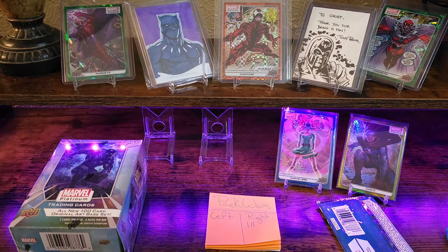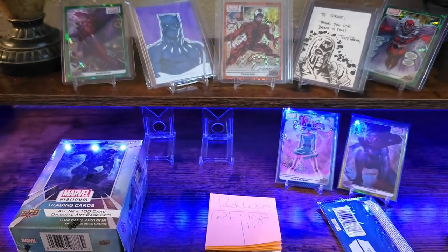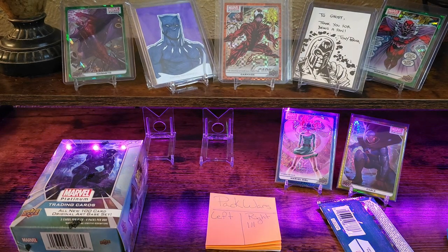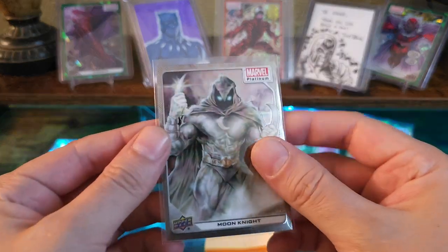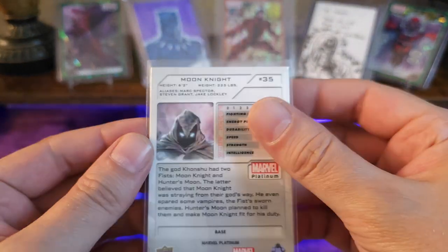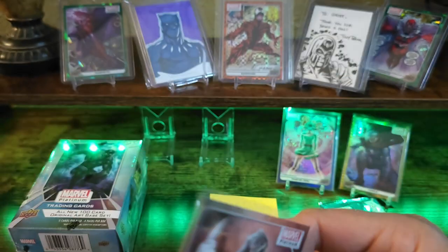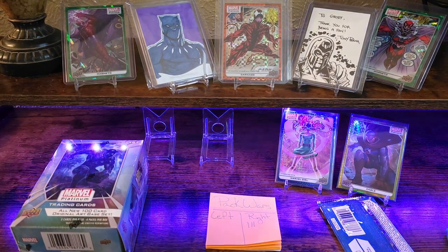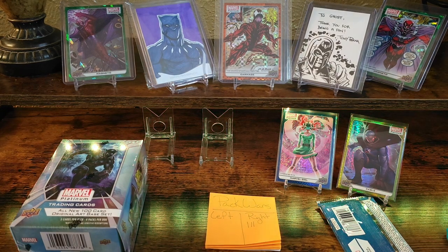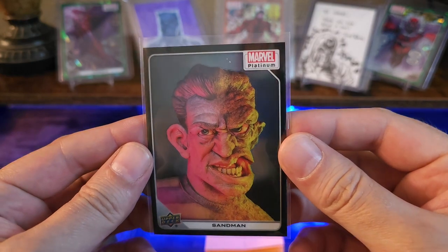Within this set they have a high series and a low series. This is going to be the high series Wolverine — high series means they pull the art out of a comic, as opposed to original art for this set. Like this Moon Knight, done by Fleming — it's part of the low series: 1 through 100 is the low series, and 101 to 200 is your high series. I'm going to go ahead and put a point for the Sandman, being that it is a black rainbow.